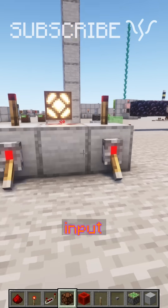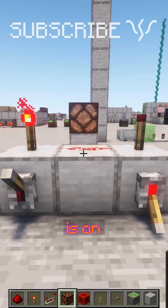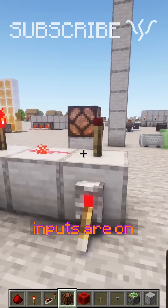These two levers are our input, and they each turn off a torch that are holding on this piece of dust. When either of the torches is on, this dust is on, which is keeping a torch on the back off. So only when the two inputs are on, the output becomes on.